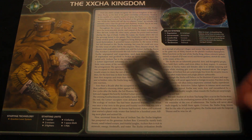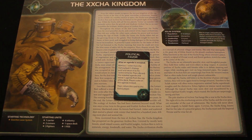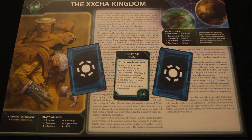The Xxcha also have their own promissory note with a racial ability other players can use if you trade it to them — you might give this to someone to gain favor or get something in return. Their promissory note is called Political Favor, which is again related to agenda cards. After an agenda is revealed, remove one token from the Xxcha player's strategy pool and return it to their reinforcements, then discard the revealed agenda and reveal one agenda from the top of the deck — players vote on this instead. Then this card is returned to the Xxcha player. That's essentially the same ability as their Quash racial ability.